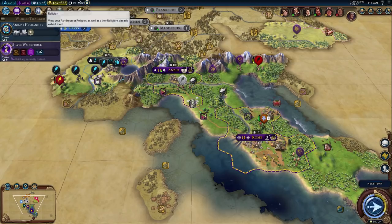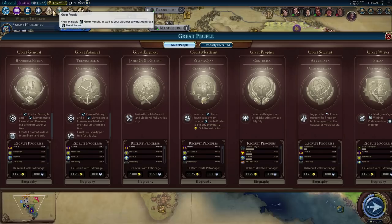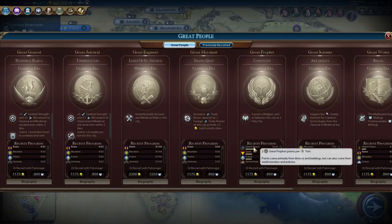We are now working on earning a great prophet. How do we get great prophet points? We need great prophet points from a Holy Site district — which we don't have. So we won't be generating those points yet.